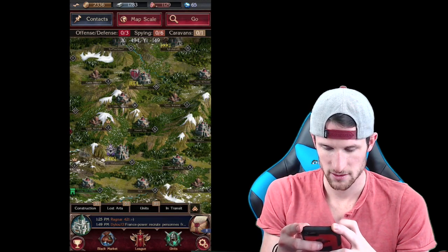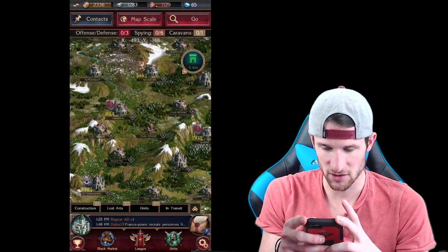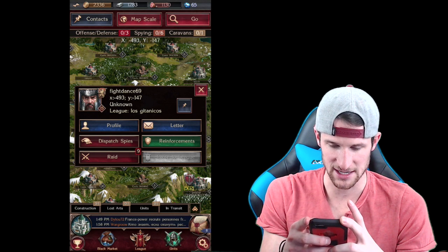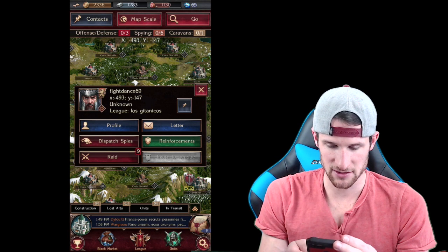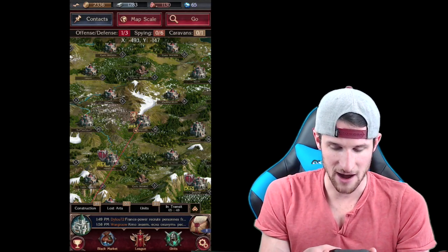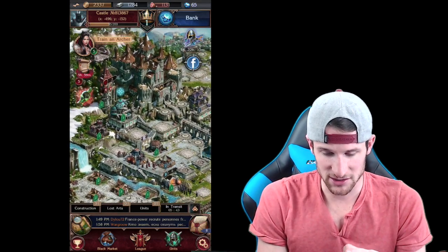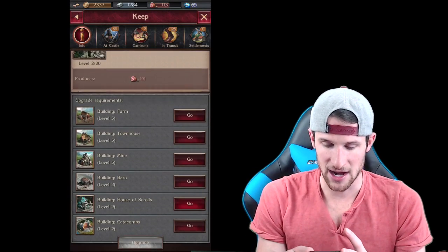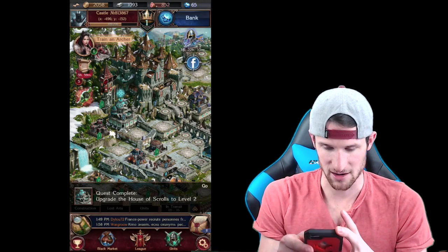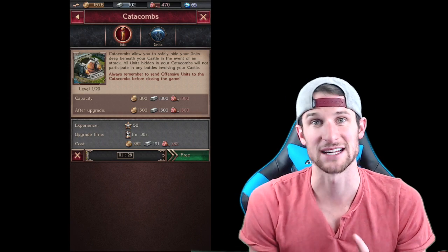There's a level 26 - that might be a little too hard for us. We can probably attack this level 13 guy right here though. Let's go ahead and raid him - we'll send those troops off. They'll be back in five minutes, so we're going to go back, check a little more stuff at the Keep, see what we can upgrade, then I'll cut away and be back once the raid finishes.